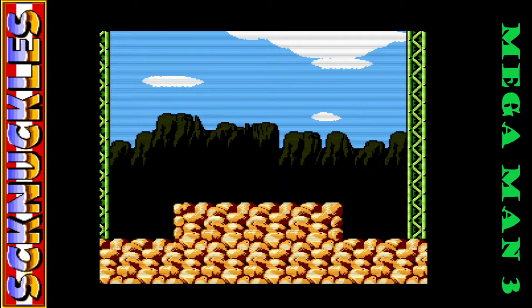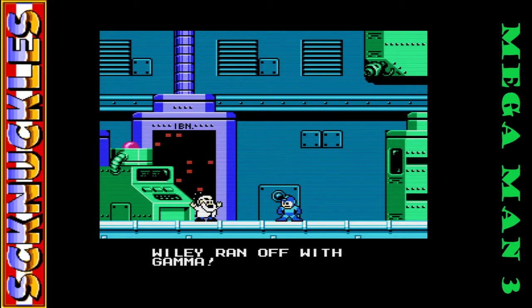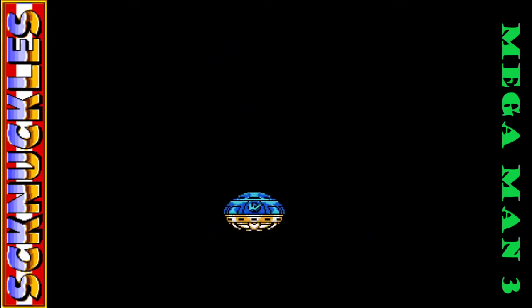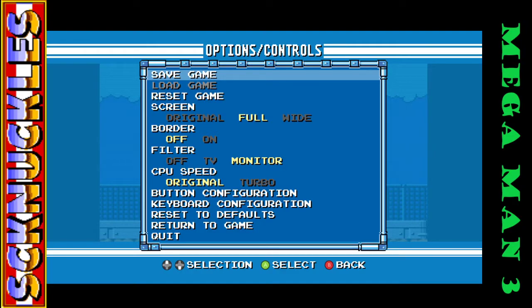Alright, let's quickly take out Brake Man — he's just a fight. Oh no, right after we received the last energy element, Wily ran off with Gamma. That starts the Wily stages now. Join me next time when we do Wily Stage 1, and if we complete it fast enough by my standards, maybe Wily Stage 2. Mega Man 3, to be continued.